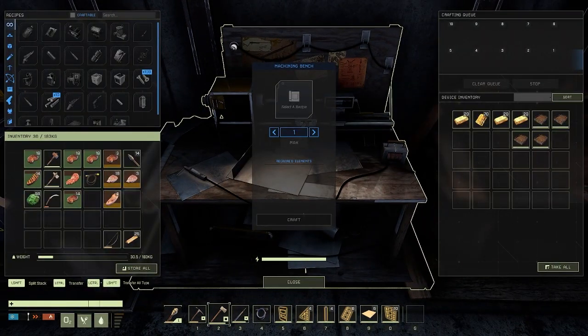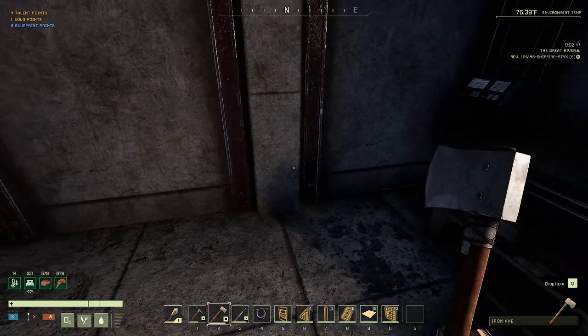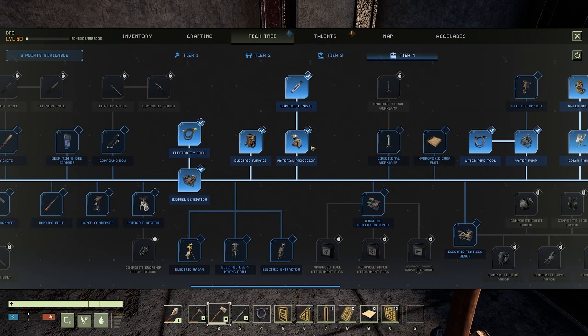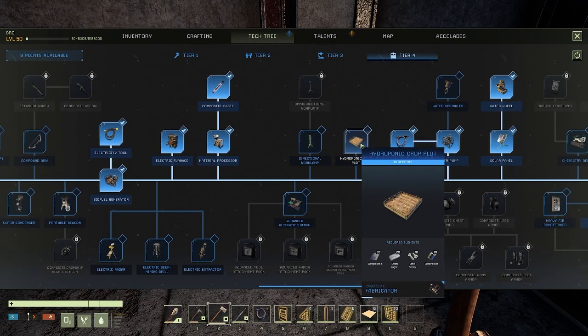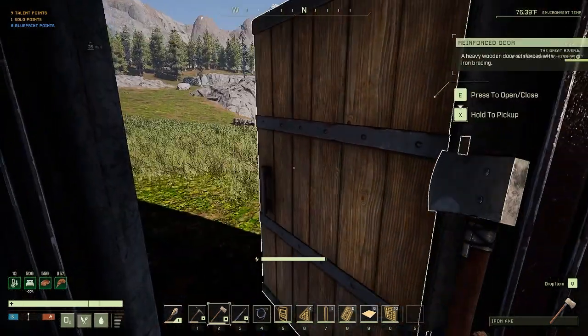I also got these iron crop plots that I built. They're nice because you can hook up water to them. They're a little bit less good than the hydroponic crop plots that you hook up power and water to, but those need composites and I'm just not quite there yet. We will be eventually though. So let's go put this place together.